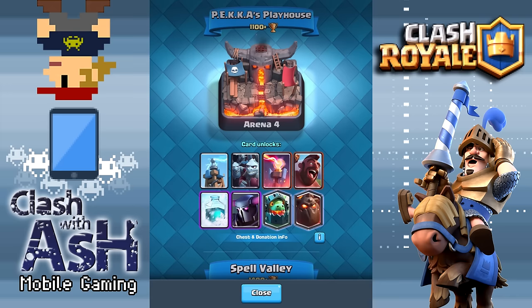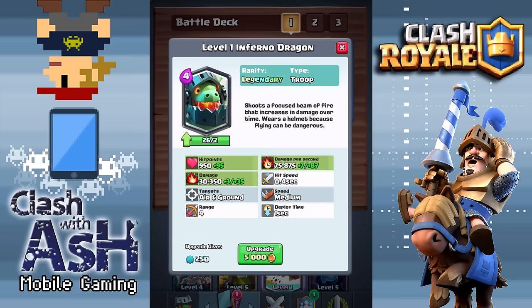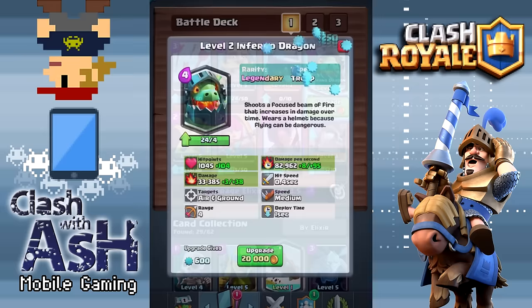Hey guys, what's going on? It is Ash here, coming at you today, spotlighting the newest legendary card in Clash Royale, available at P.E.K.K.A.'s Playhouse Arena, Arena 4. It is the Inferno Dragon. I'm sure you've seen him before through all these leaks this update, but we're going to open up this legendary chest, and we just happened to get lucky — maybe because I'm on the developer build, maybe because I'm just lucky. Let's go ahead and level up this Inferno Dragon.